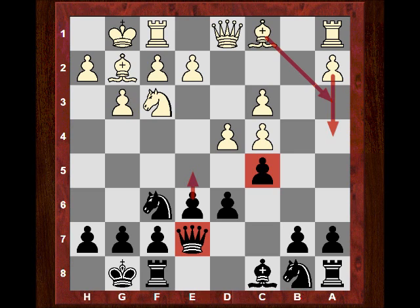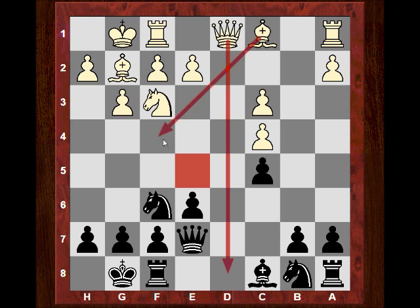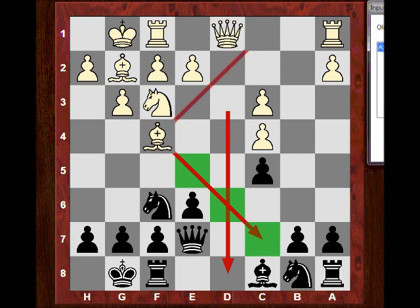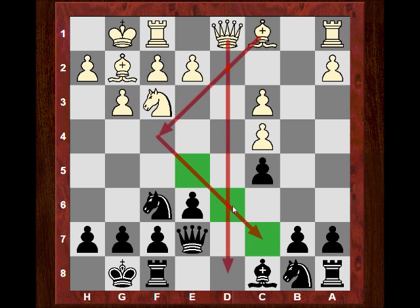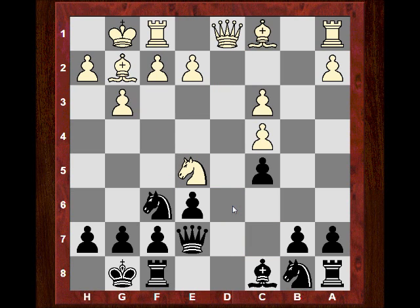Then we see the seemingly anti-positional move dxc5, capturing away from the center and emphasizing pawn islands more. There are three pawn islands, but it's all about the dynamism of white's pieces - using d5, maybe e5, maybe Bf4. In the chess games database there's a game with Bf4 which looks logical, striking at sensitive squares. But what Vladimir plays is actually Ne5, which looks as though it's going to be similar - maybe Bf4 later.